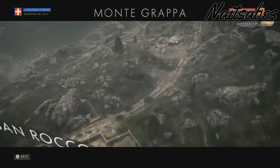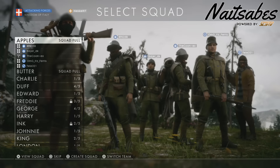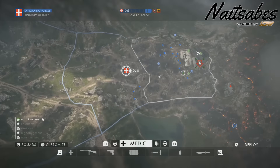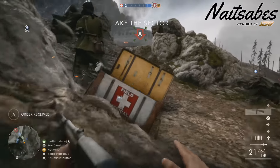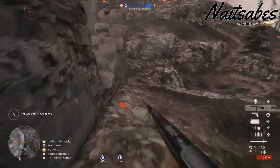This time we're gonna get a new map, which is free for everyone — you don't have to have the DLCs or any season passes. The map is gonna be Giant's Shadow, and it's pretty much the Battle of the Selle, also known as the last hundred days of World War 1, and it takes place in cold autumn.